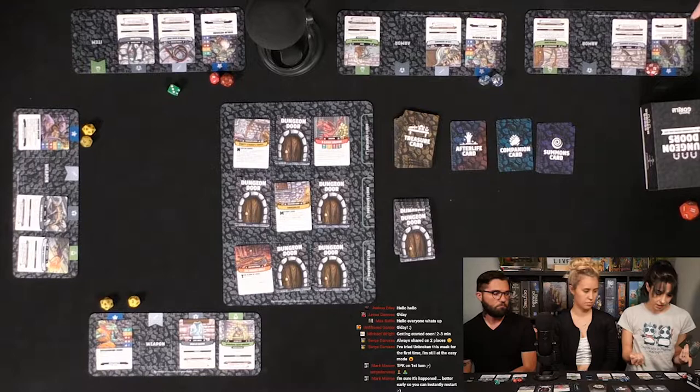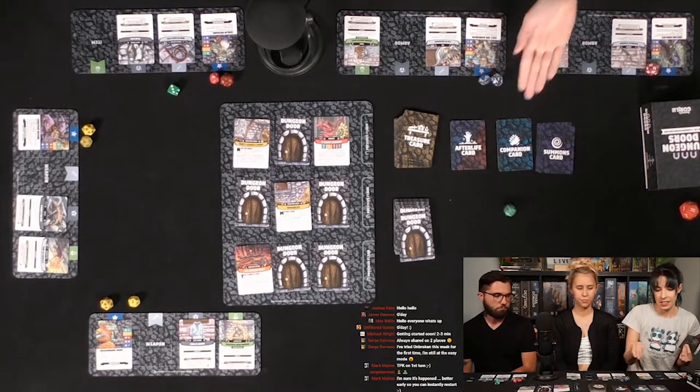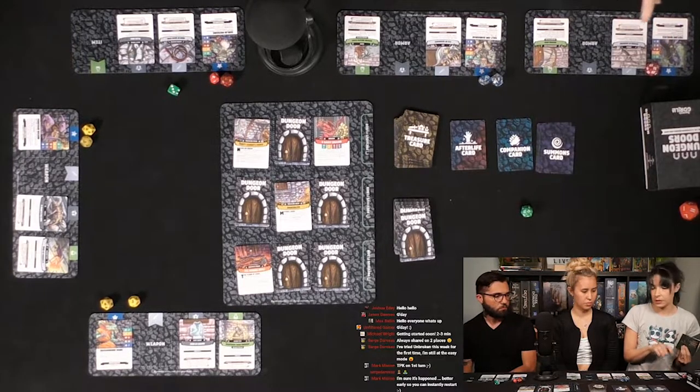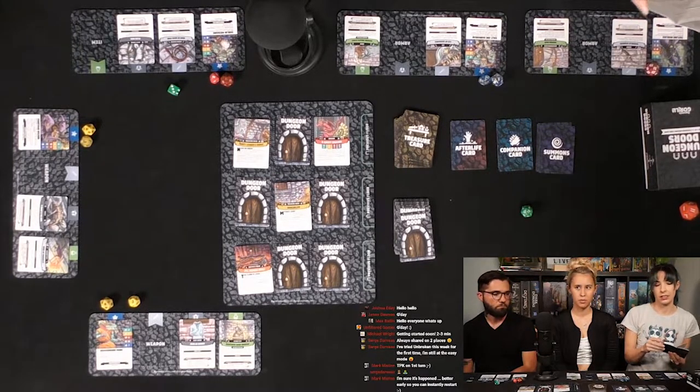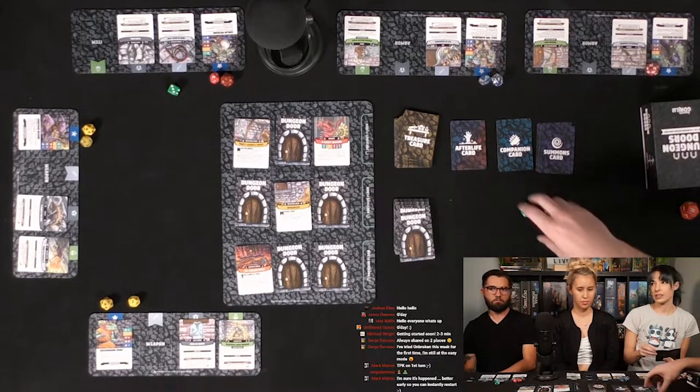I can sacrifice health to add to my roll, but I don't have a lot. Seven — I would save that for more of a pinch. 13 minus one plus one, so 13. Not enough — you need 14. Swing and a miss. Alright — it's the dragon's turn. Gassed! Everybody takes damage except for Caleb.